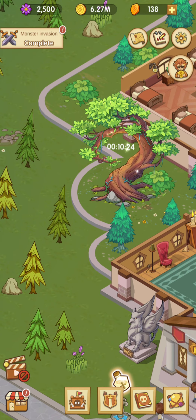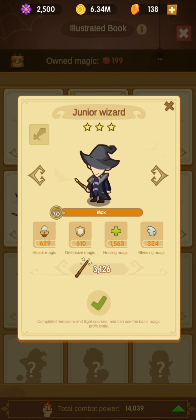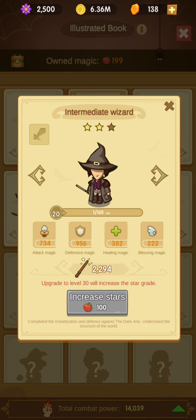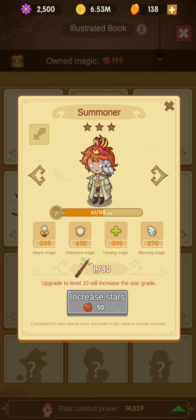You should look at your heroes and choose heroes which have bigger attack magic and blessing magic. Each hero has four parameters. Right now, only attack magic and blessing magic work. Attack magic influences how good your hero is at attacking, and blessing magic is your bonus to speed of attack. These two parameters — attack magic and blessing magic — are the most important. Defensive and healing magic don't really matter right now, so focus on which hero is the best in these two parameters.